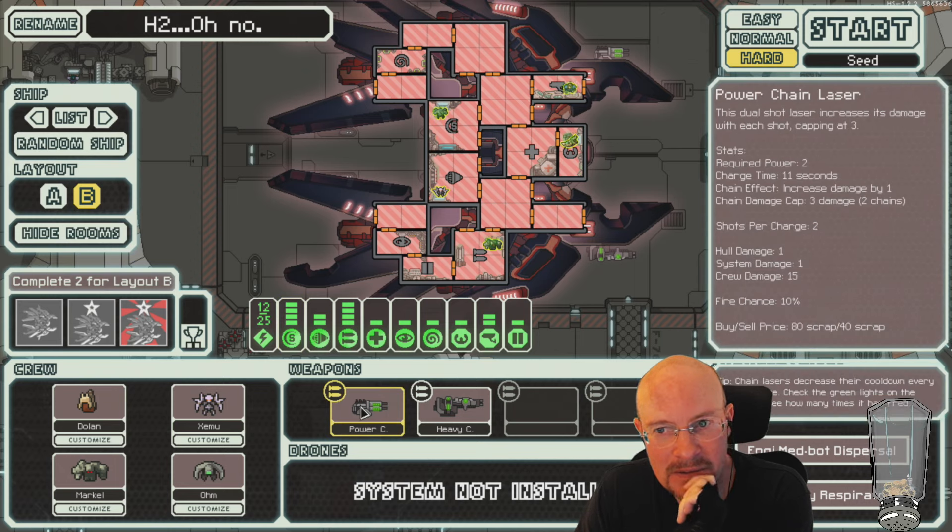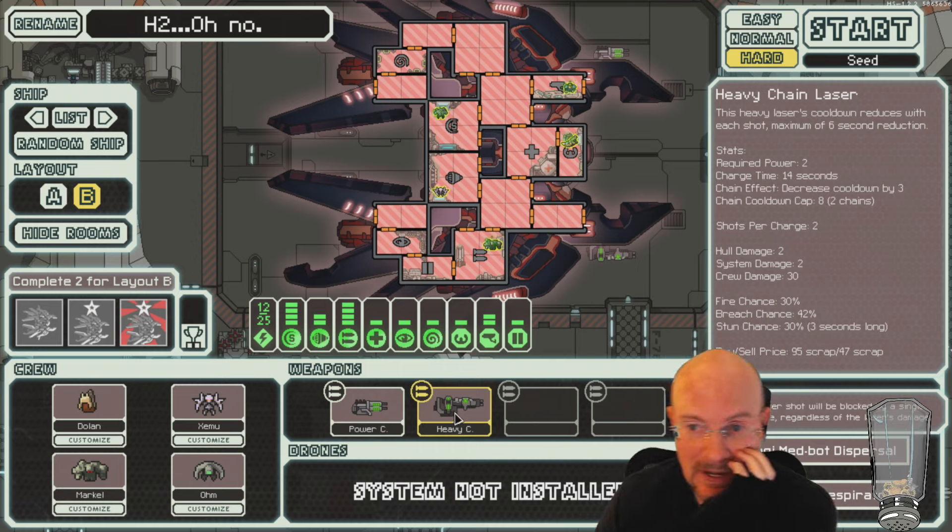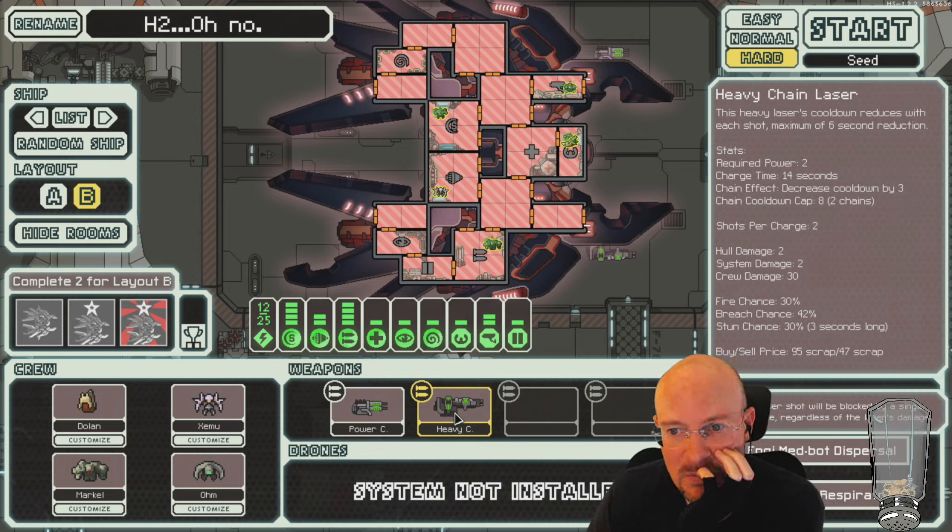Alright, so we got level 4 shields. Power Chain Laser, 2 power, 2 shots — its damage goes up instead of its charge time going down, it looks like. Interesting. Heavy Chain Laser — this one gets faster with every chain. 2 power, 2 shots, starts with 2 damage. Same amount of damage, it goes down. Interesting.